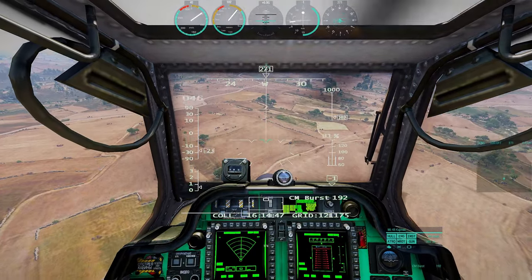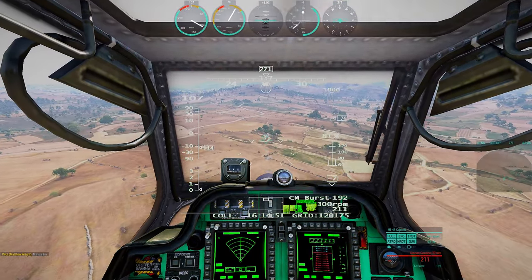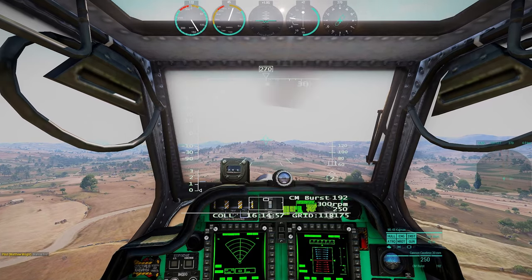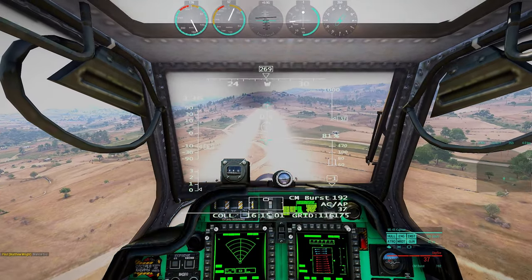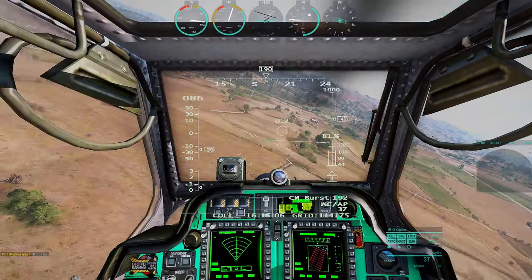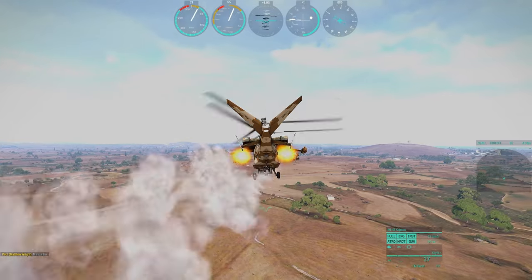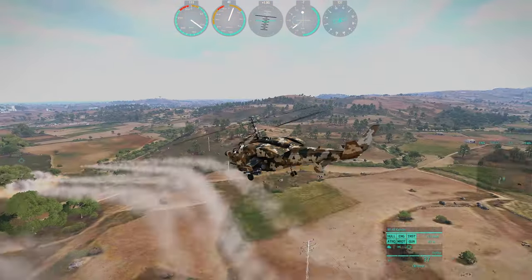The best way to describe flying a helicopter with the new controls in Wildlands is that it's a drone with an AI that prevents a loss of control. The best way to describe flying with the classic controls is that it's an underpowered and broken helicopter. Both modes in Wildlands feature physics that defy reality. You can use the mouse to fly in Wildlands, but it feels just as bad.